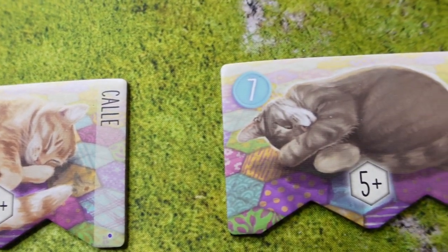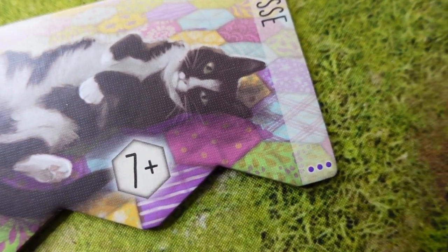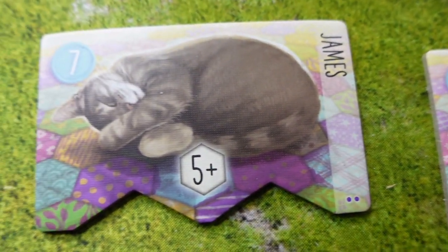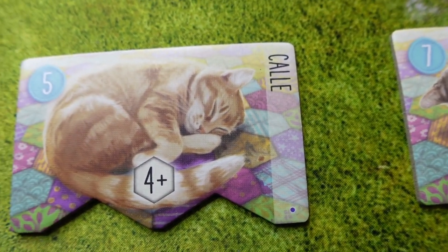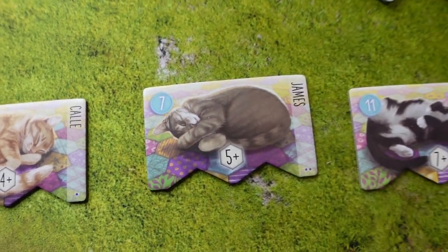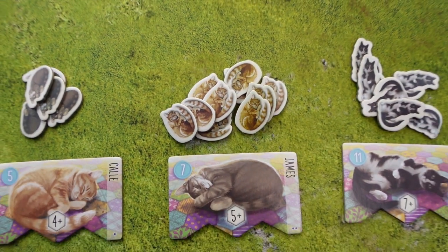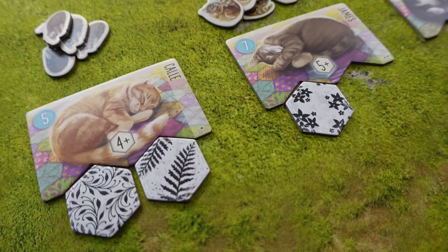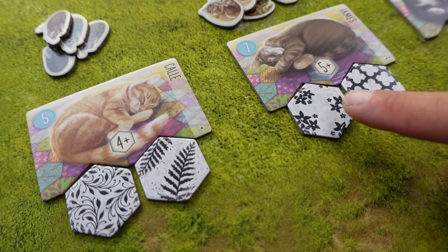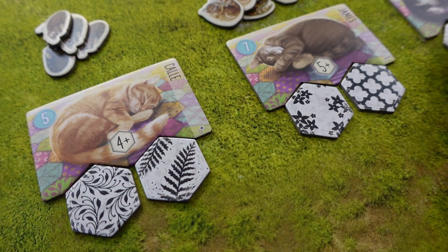To start with, we need to sort the big cat tiles according to the little dots in the right corner. Some of these have three dots, some have two, and others have one. When we have sorted these out, we take one from each group at random and put them out on the table. Next, we need to find the cats that match those tiles and put them next to them. Then we need to place black and white tiles underneath each cat, at random.